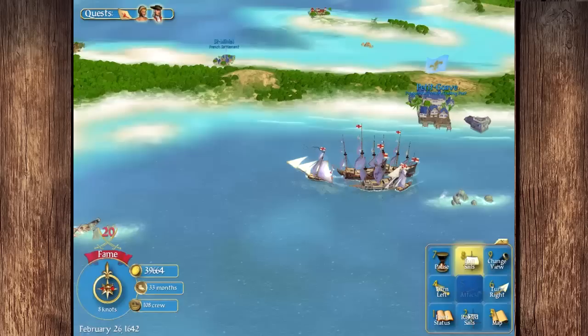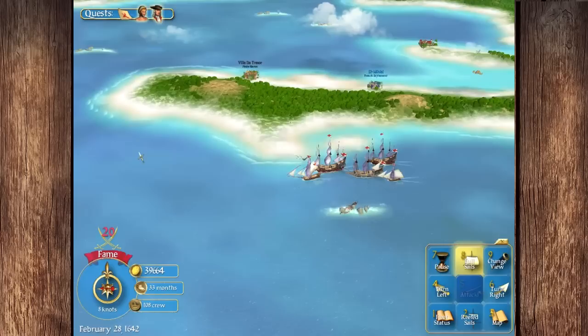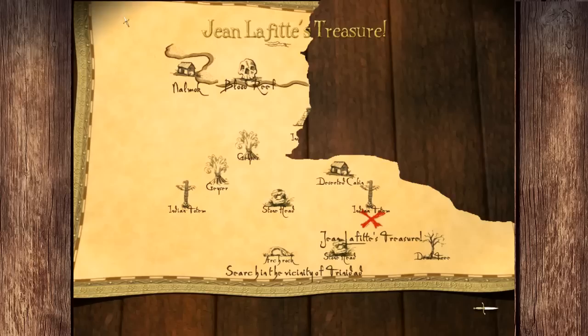We're going to go up to Tortuga and then hit all those locations up there. We'll try and beat up anybody along the way we can manage. I'm going to need to keep a lot of these ships just to keep my crew happy. If we see anybody Spanish along the way we'll probably jump them.